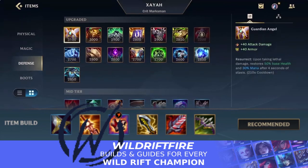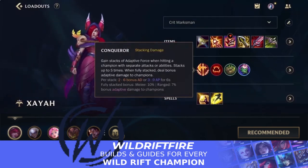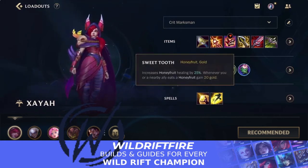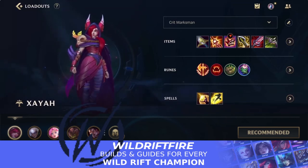Conqueror is still the best rune — nothing much to explain, it still does a lot of damage. You also have Bone Plating, which was used a lot in the Horizon Cup and helps against combo damage, though it has a long cooldown so be careful. Sweet Tooth is your last rune. For summoner spells, Flash and Barrier — though you can go Heal if you want, as we saw a lot of Heal in the Horizon Cup — and your support can take Ignite or Exhaust against assassins.